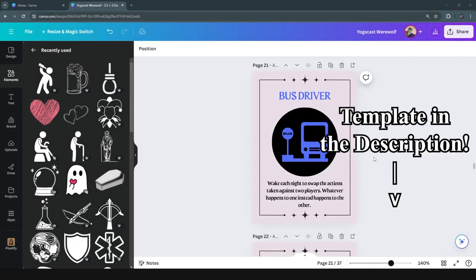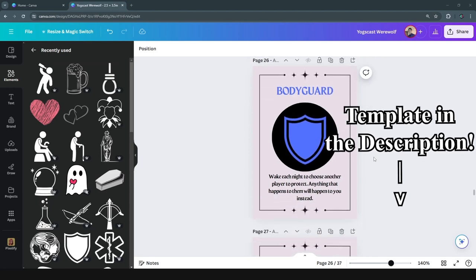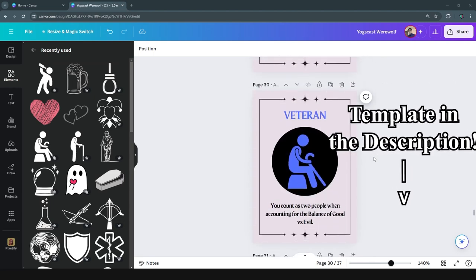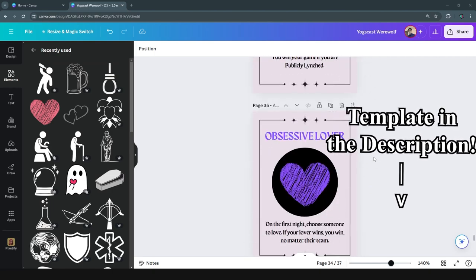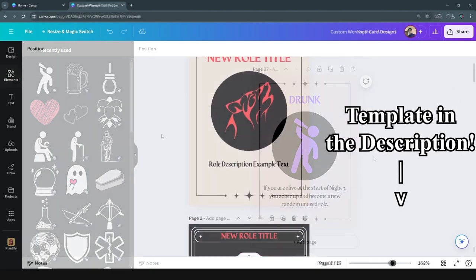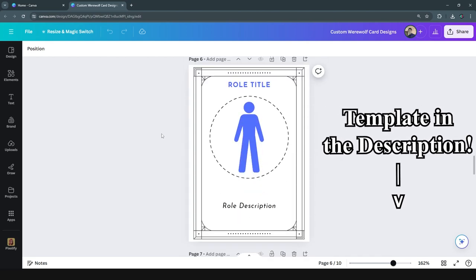There is also a second link where you can buy my Canva template for the game and all the roles for just five dollars. You'll be able to change and modify any of the roles or add to them. You will also get 10 other card design ideas that I made for you as a bonus. Check these links out in the description below.